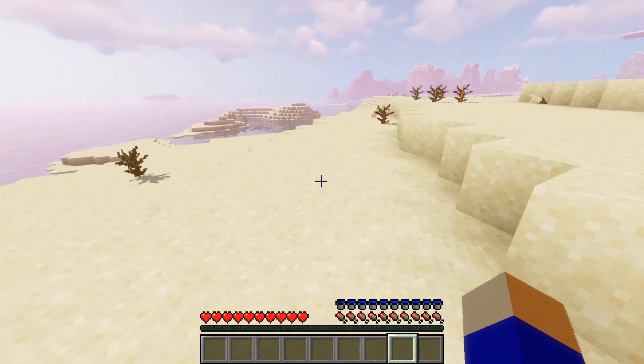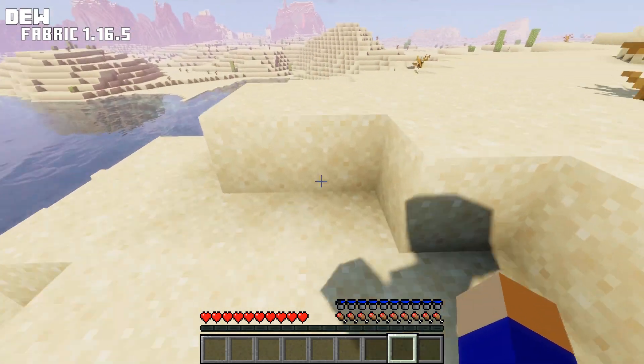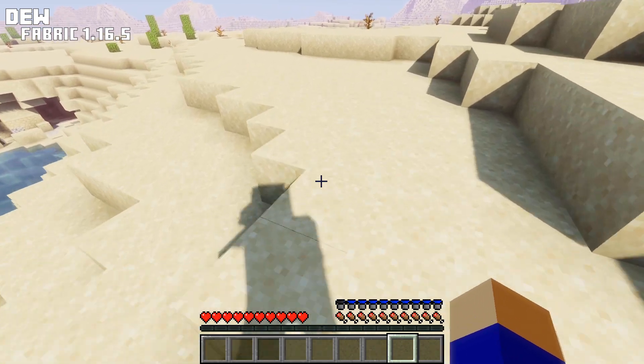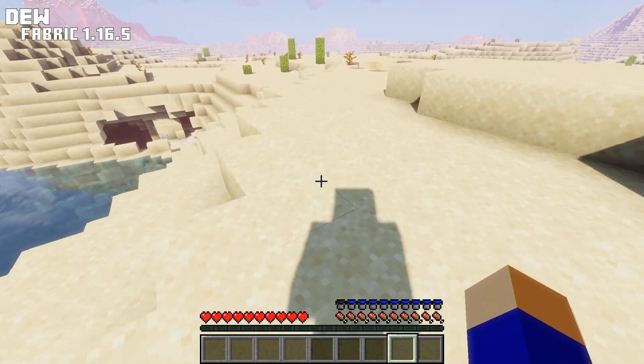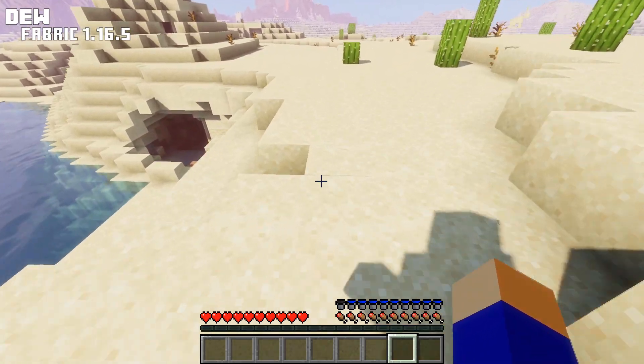So today we kick it off with a little mod called Dew. Dew is a fabric mod that adds thirst to the game, which is a feature that I always like to add to my mod packs because it makes your gameplay a little more realistic. Besides needing to eat, you also have to drink to survive, so it makes sense to have mods like these.